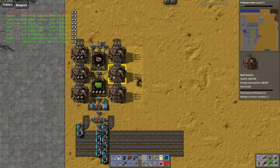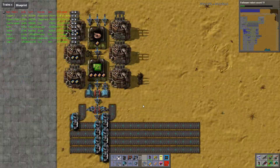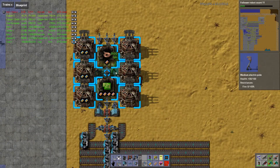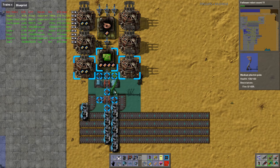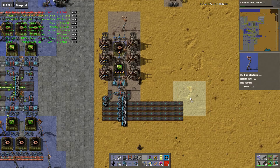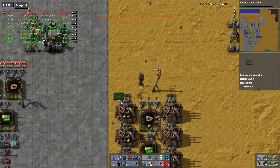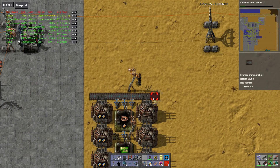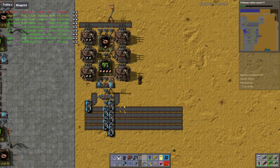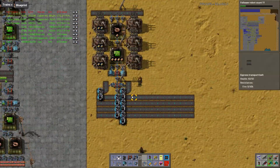That should save us some assembling machines and we can beacon this part up. We can copy this all the time, which is really nice about this design. The only thing we have to check is power — how are we going to power everything? This part should be easy. We'll do something like this — it's not the most beautiful design, but hey, it works. We need copper coming through, and if I can copy this...